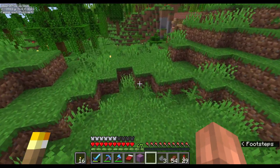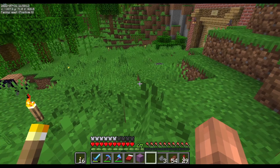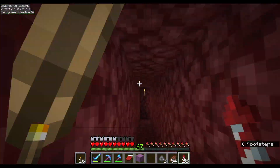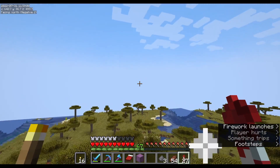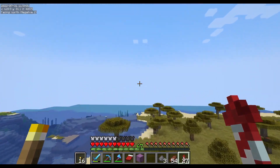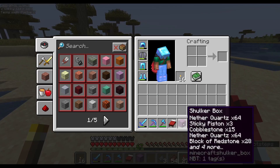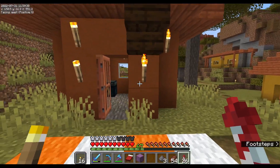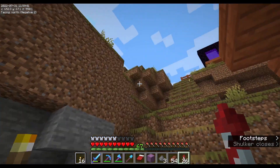I gathered stuff for the villager breeder — oh, we need sand. We need lots of sand for glass. Let's hop on over to the village. There's some sand, let's go. Do I have a shovel? I bet I don't. Alright, I have a fortune three shovel from the nether — that's perfect for gathering sand.